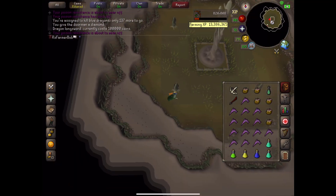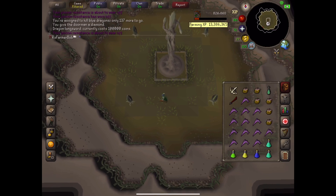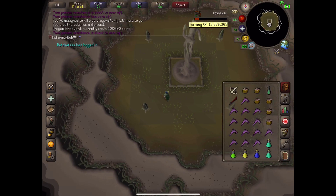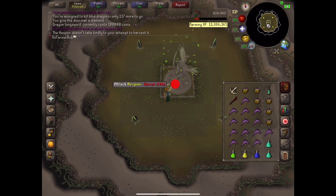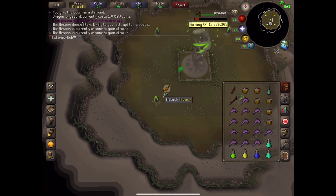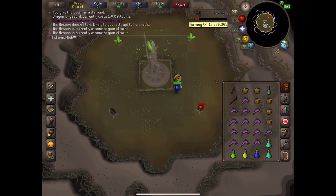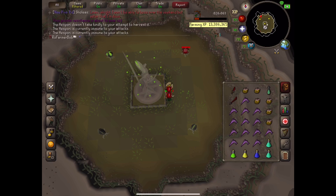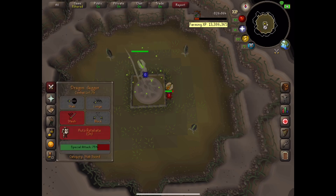I'm gonna position myself right here so I can try to knock out these three and then run around the outside. I'm going to pray now and make sure my stats are up. We have to hit these first. Run the outside. We're doing good. And then we're gonna attack him — let's special attack.